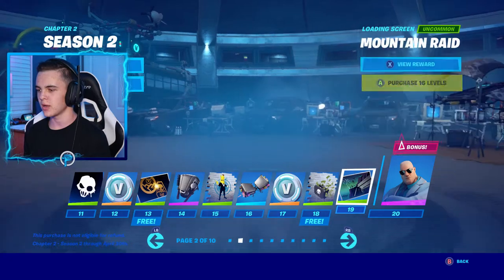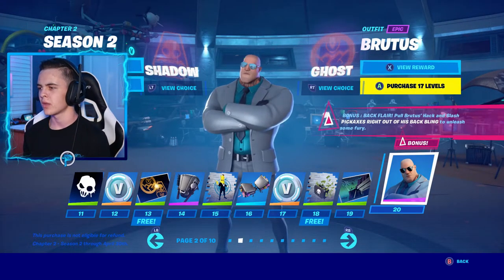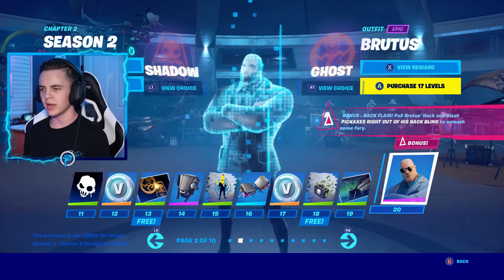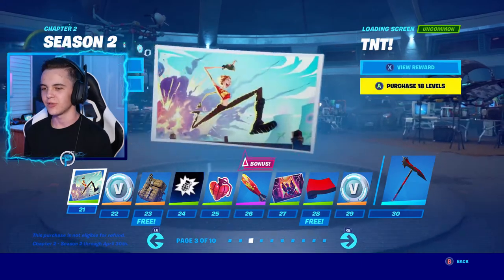Cash Grab spray, Mountain Raid loading screen — there's the yacht in the bottom left, really love this loading screen. Our next skin is Brutus. You can pick either Shadow, which is this guy right here, or Ghost, which is that guy. I think I like Ghost better — I really do like that. This skin is actually so massive, like this is scary. Pretty cool.